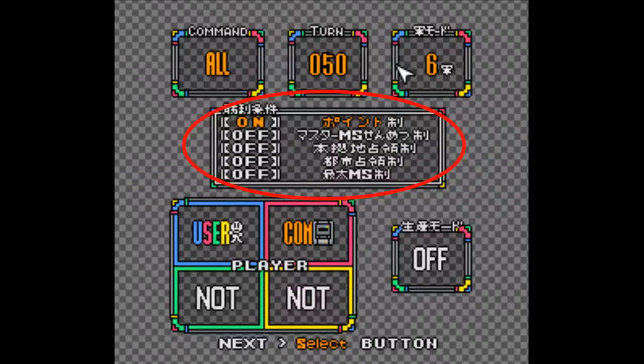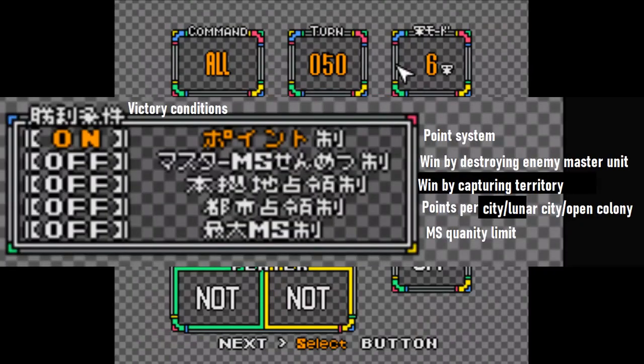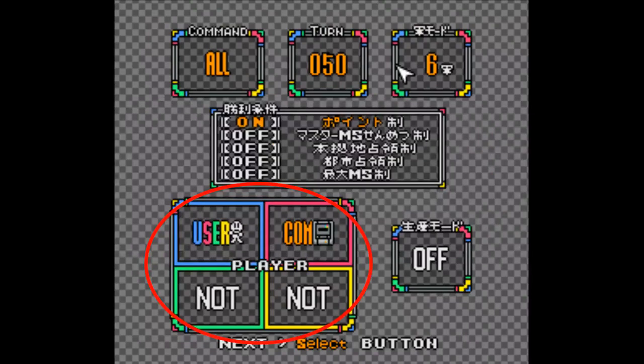The menu in the middle covers the victory and scoring conditions. The kanji there was a little pixelated, but here's a translation that's close enough. The player slots are fairly self-explanatory, and there's an option window to the right of it called the Production mode, which will come in handy later.